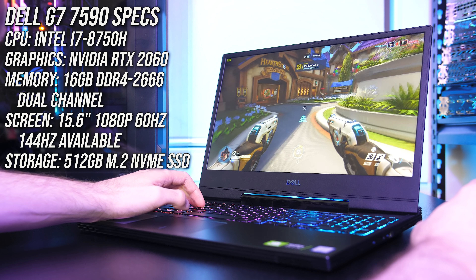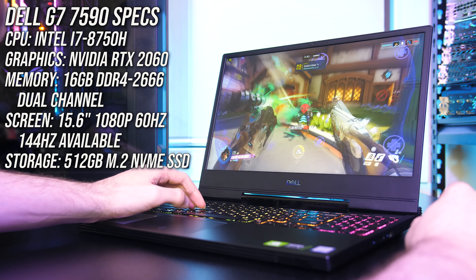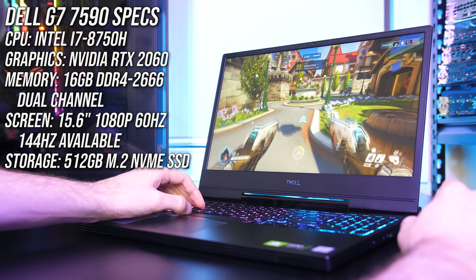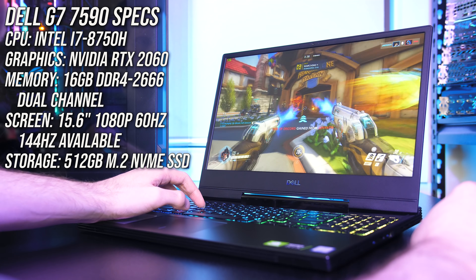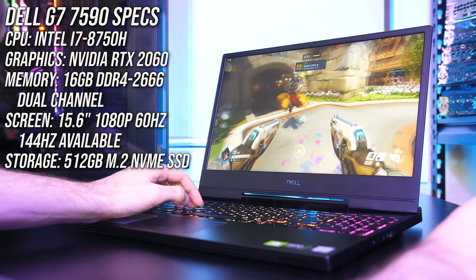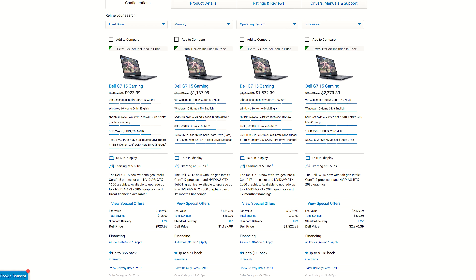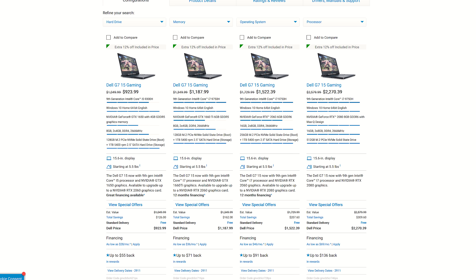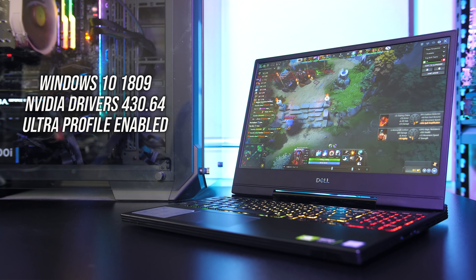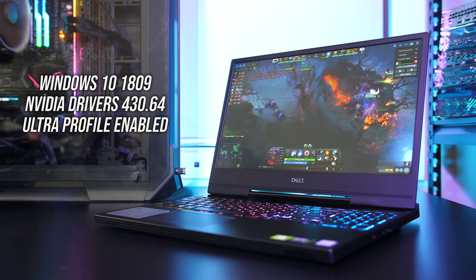Just quickly before we jump into the benchmark results, I'll cover off the specs in my unit. I've got an Intel i7-8750H CPU with Nvidia RTX 2060 graphics and 16GB of memory running in dual channel. The G7 is available in different configurations - you can check updated pricing for different models in the description. Dell has already refreshed the G7 lineup with Intel's latest 9th gen CPUs, so expect slightly different results there. I was running Windows 10 with the latest Nvidia drivers available, and just as a reminder we're only looking at gaming performance here.